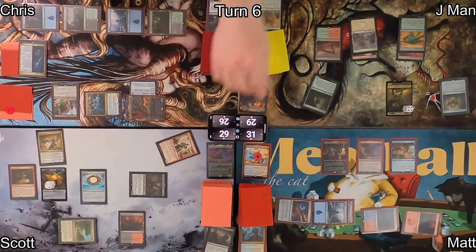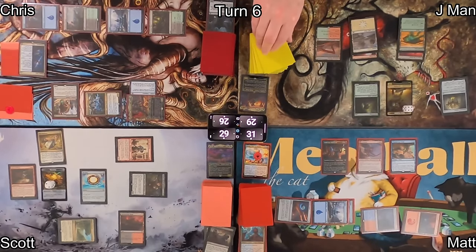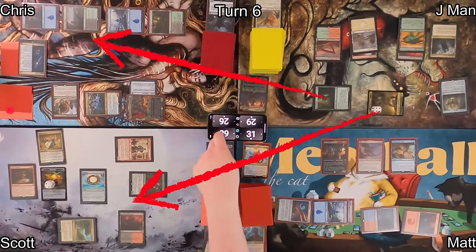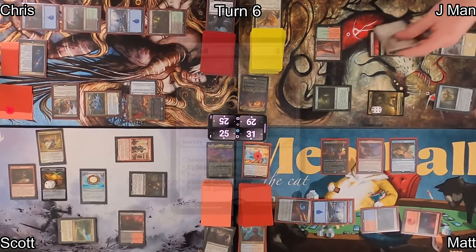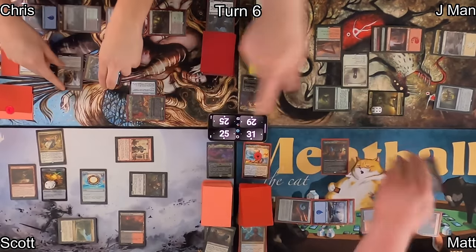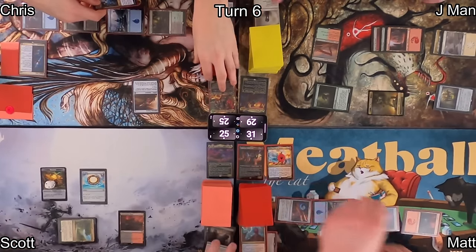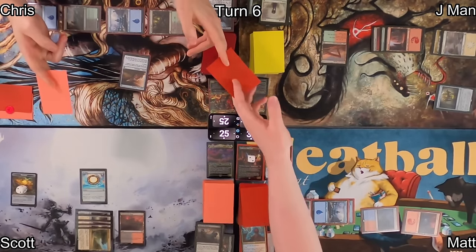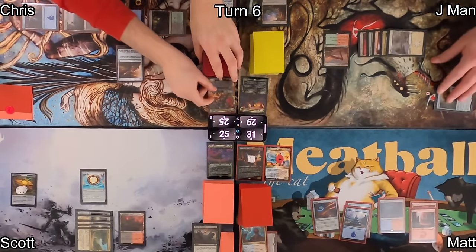On J-Man's turn, he activates Humble Defector and gives it to Scott to build favor, then draws two cards and swings at both Scott and Chris — his four Sand Warriors connect with Scott and Skullwinder hits Chris. In his second main phase, he casts Farewell, choosing to exile all creatures and all enchantments, leaving the board in a pretty miserable state. J-Man discards a card on his end step.